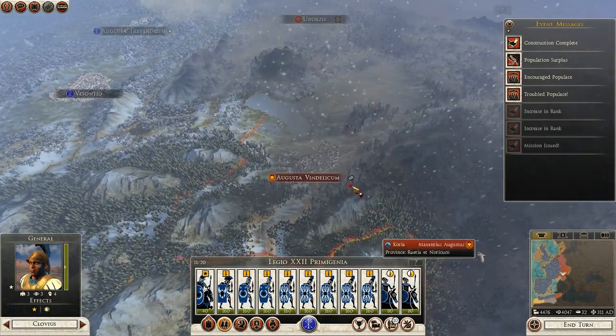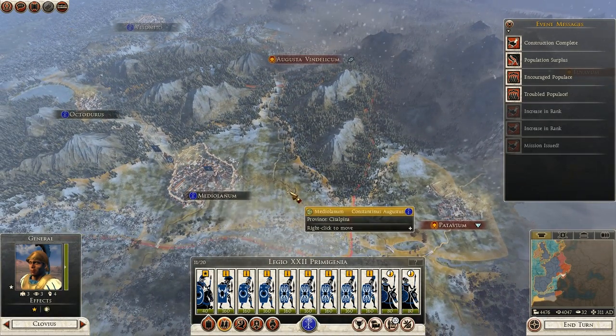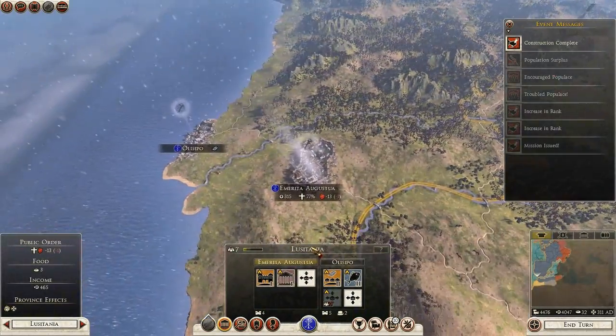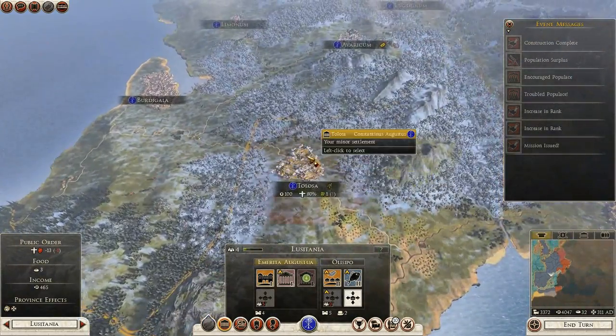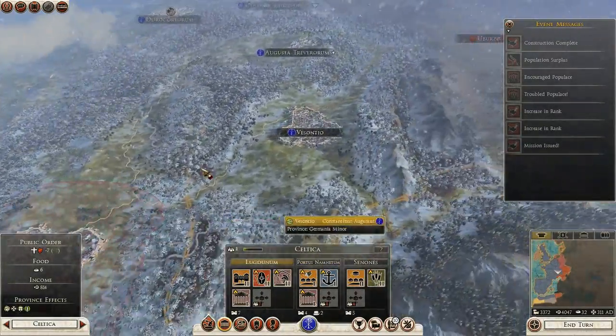I need to take Coria. Yes, that does need to be taken. Population surplus — we'll build another church. Anyone who isn't happy, I'll just build churches all the time.